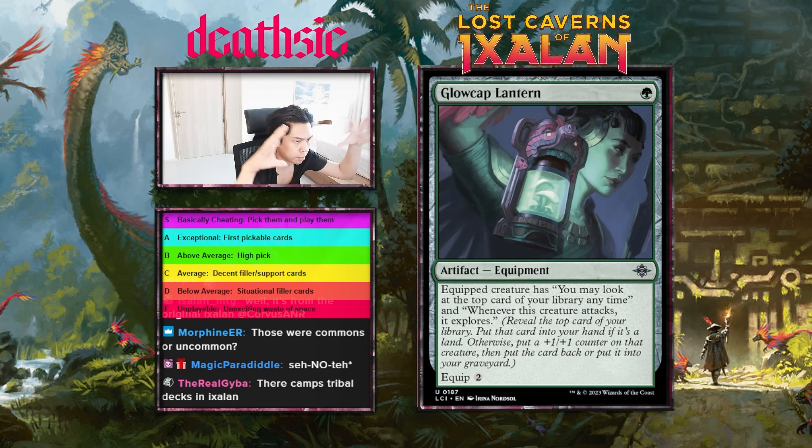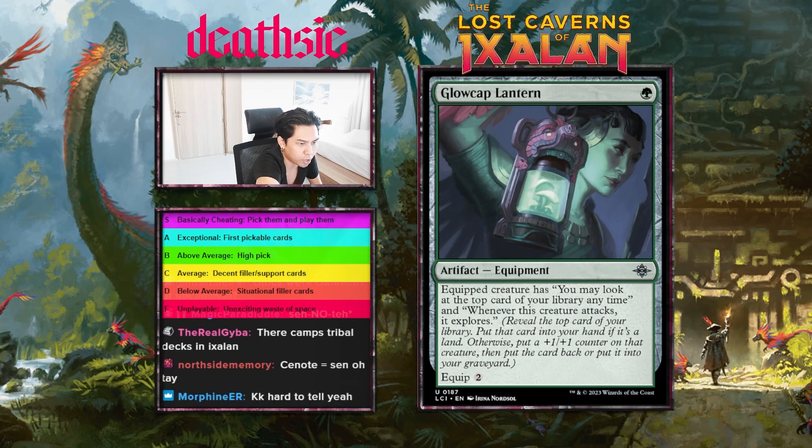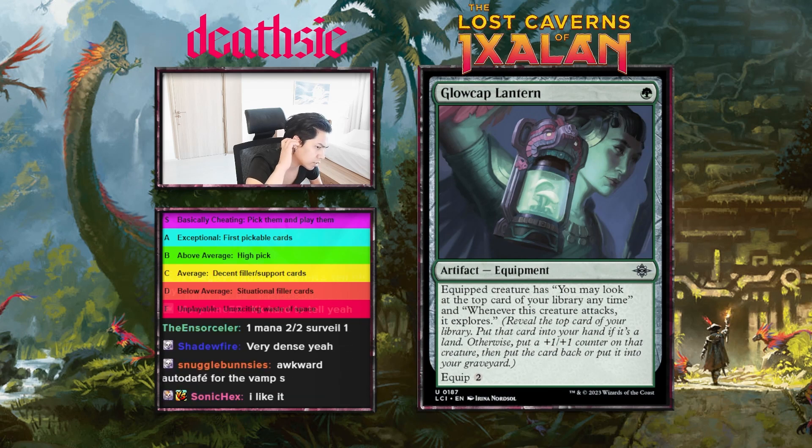Next card: Glow Cap Lantern, one mana equipment — equipped creature can look at the top card of your library at any time, and whenever this creature attacks it explores. Equip two. I like it actually. It doesn't give stats directly but it kind of does through exploring. I'm going to give this one a B-plus as well. Pretty cheap overall, does a lot — a little bit pushed but not broken.